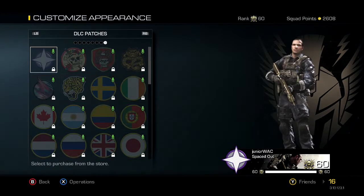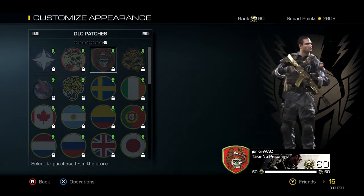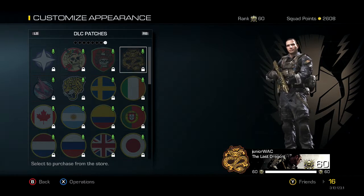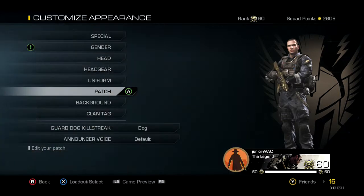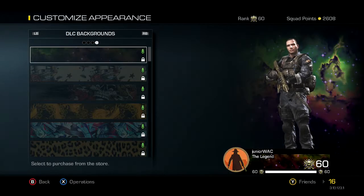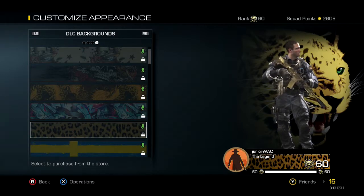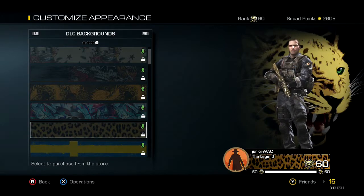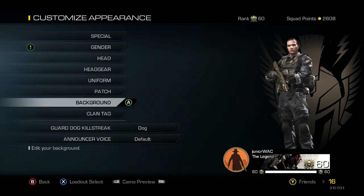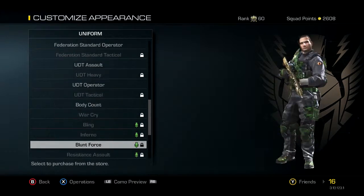Looking at the new patches: we've got Spaced Out, Skulls, Tattoo, Hydra, Abstract, and Leopard. For backgrounds we've got Nebula, Tattoo, Skulls, Hydra, Abstract, and Leopard. I think the Abstract and Leopard backgrounds look really sweet.